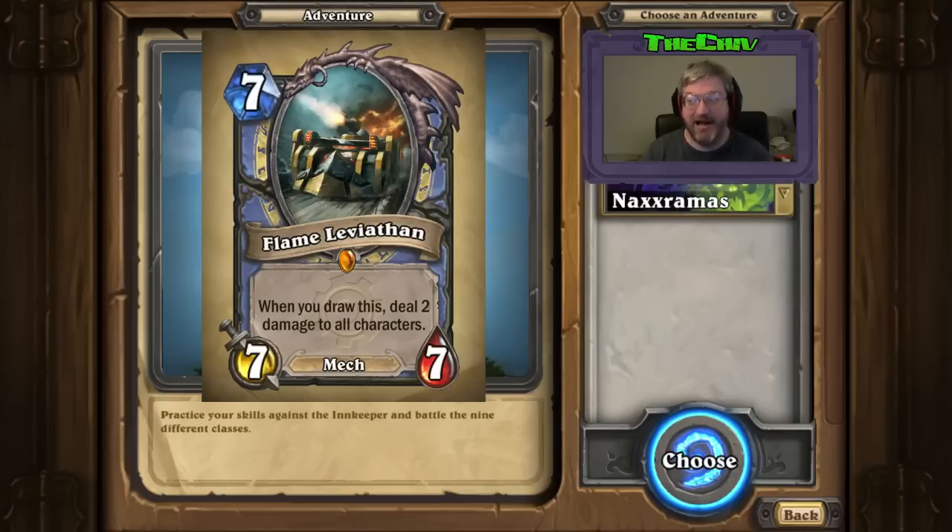It does kind of tell your opponents 'hey, I've got this,' so they're going to have to pray they get what they need — like a Big Game Hunter or some sort of hard removal. But because it's mage, polymorph exists. Depending on the board state, I would most likely polymorph this if I knew they were playing Flame Leviathan. Hunters still have a ton of tools, so it's definitely a threat.